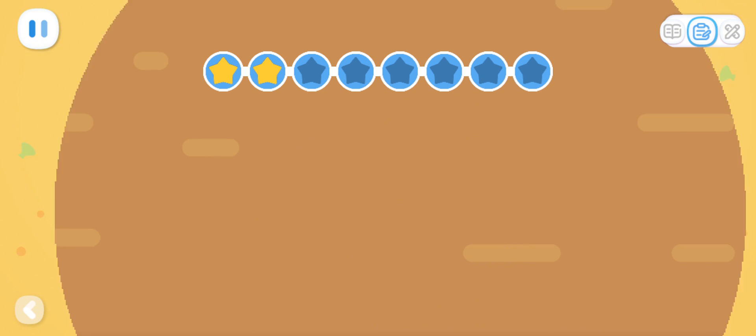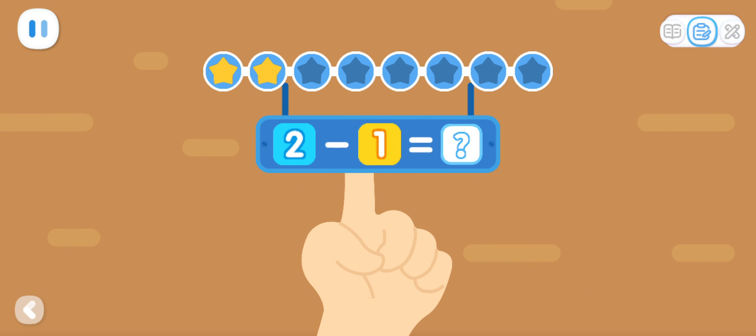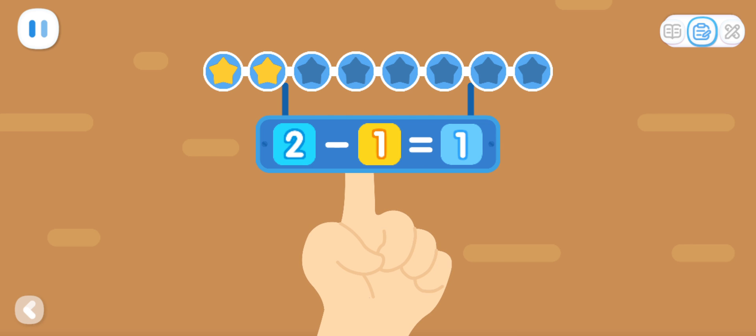Advanced Exercises! 2 minus 1 equals what? Let's count! How many fingers are up? You've got it! 2 minus 1 equals 1.